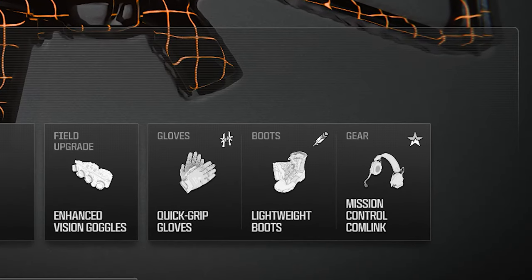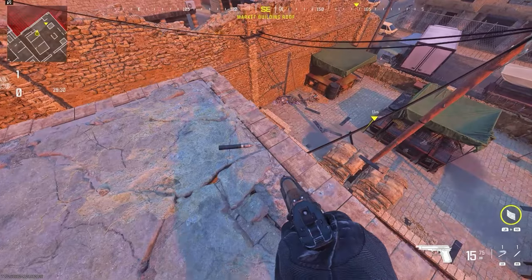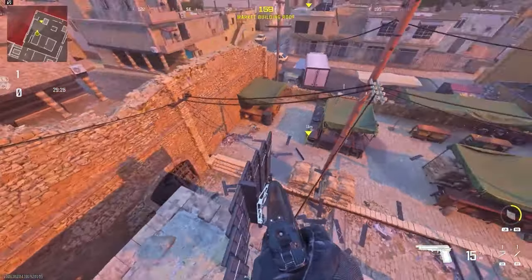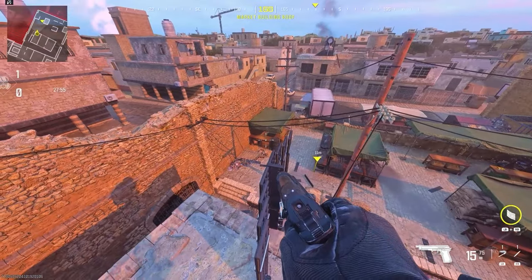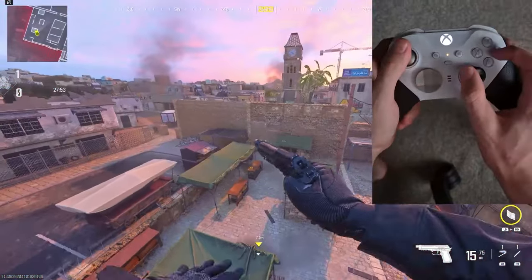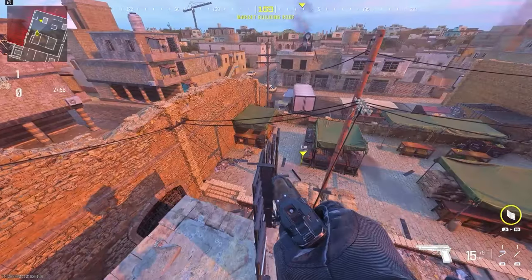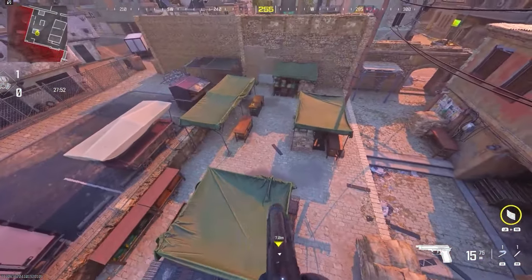To do this glitch I recommend having light boots on because this really helps with the method, and also a pistol or some sort of light weapon. You want to make sure you have a deployable cover and place it exactly as shown. Stand on top of the barricade and do a dolphin dive strafe — run forward, turn your analog to the right while pressing circle at the same time. This is a very hard strafe, I recommend practicing.